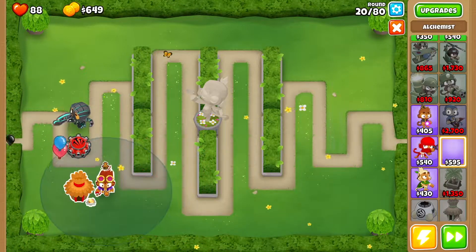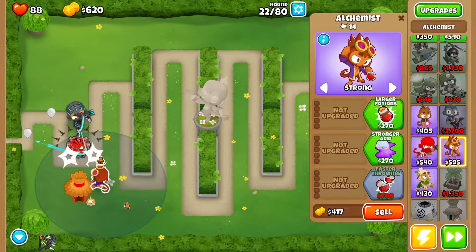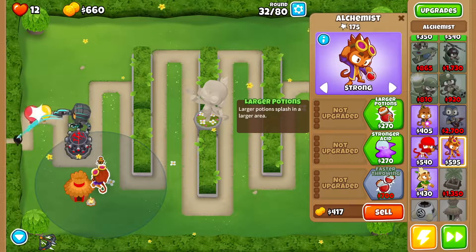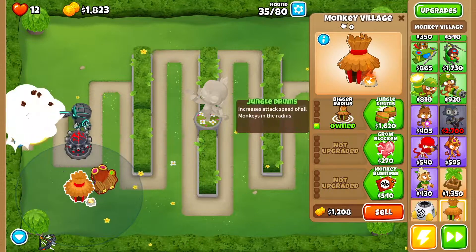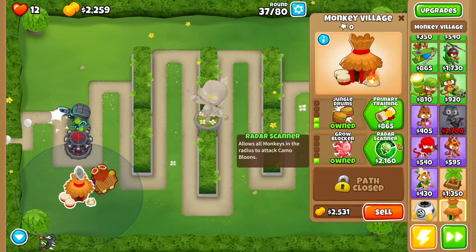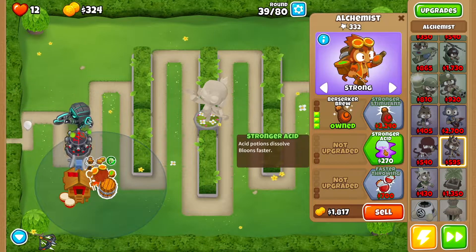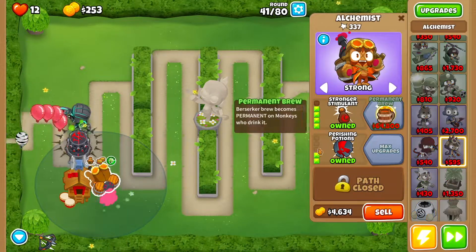Then we want to get ourselves an alchemist right over here. Set this alchemist to strong, and as quickly as you can get overdrive. Then go back to your alchemist and get larger potions and acid mixture dip. Then go back to the monkey village and get jungle drums and grow blocker, then radar scanner, then primary training. At this point go back to the alchemist and get berserker brew, stronger acid, perishing potions, and stronger stimulant.